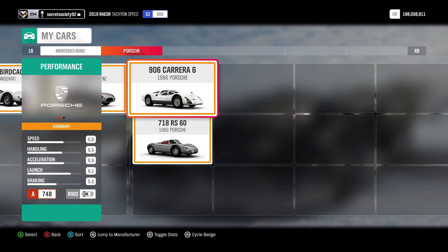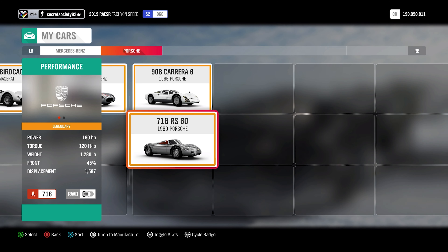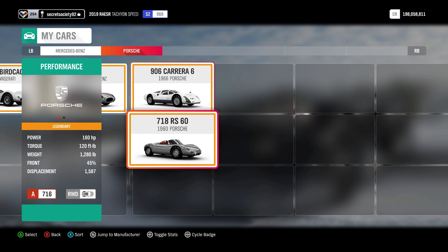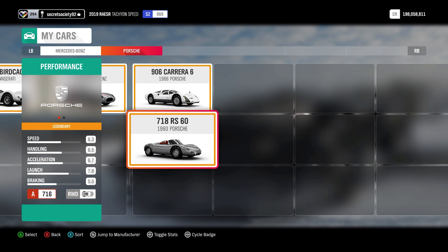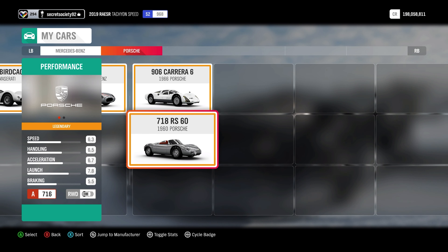And then a couple of Porsches — the 906 Carrera 6 and the 718 RS60. Two extremely lightweight cars; the 718 has been the lightest of the cars here, but not the most powerful at only 160 horsepower. When you weigh less than 1,300 pounds, you really don't need all that much power. The 906 is slightly heavier by only 80 pounds, but has 50 extra horsepower and 24 extra pound-feet of torque, which is why it's far quicker at the top end and in terms of acceleration.